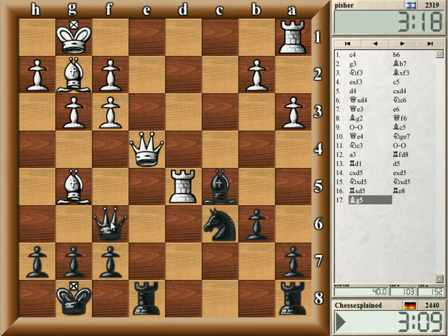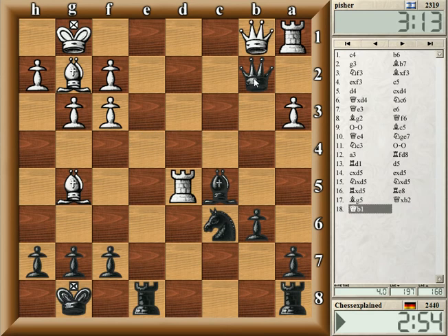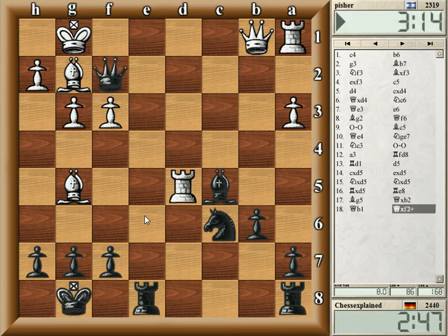This is a bit surprising — I can take b2 now or f2 with check. If I take b2, what does he do? f2 is also hanging, and a1 as well.